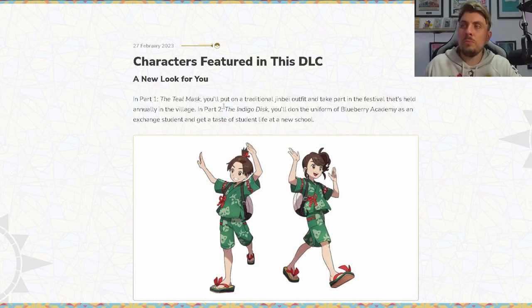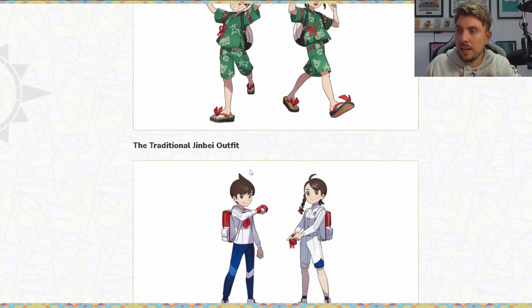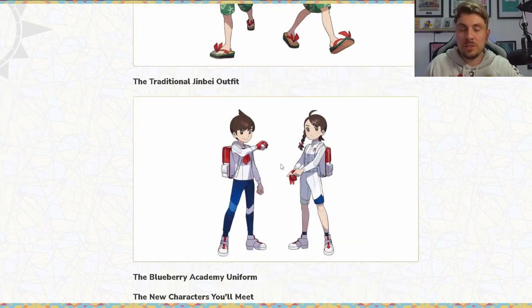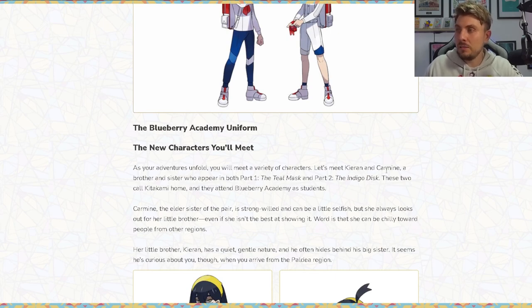We got some new characters introduced as well. In the Teal Mask you'll put on a traditional festival outfit and take part in the festival held annually in the village. In Part 2, the Indigo Disc, you'll don the Blueberry Academy uniform as an exchange student. The two main new characters are Carmine and Kieran, a brother and sister who appear in both parts. They call Kitakami home and attend Blueberry Academy — it seems like we'll go to Kitakami and then the story proceeds on to Blueberry Academy through meeting them.